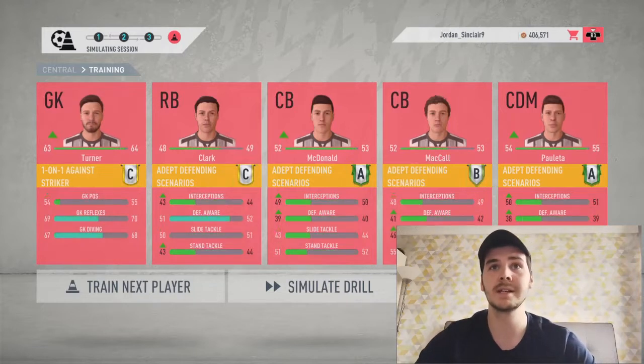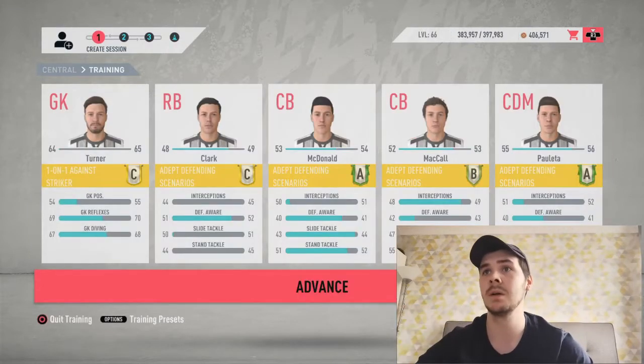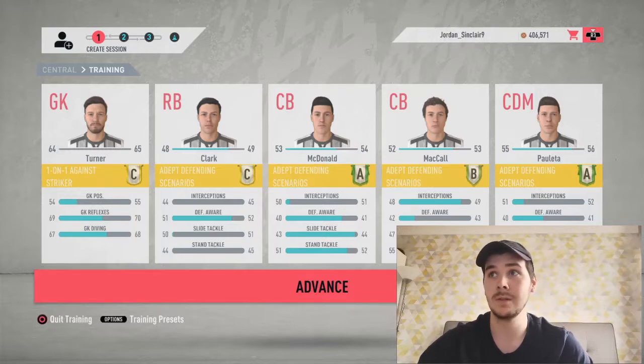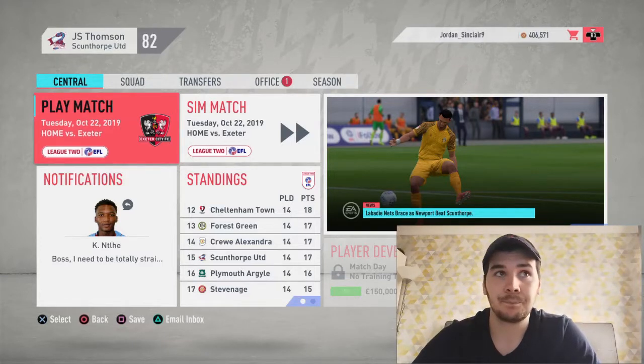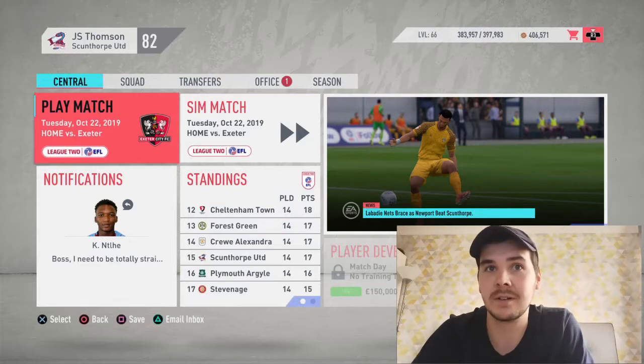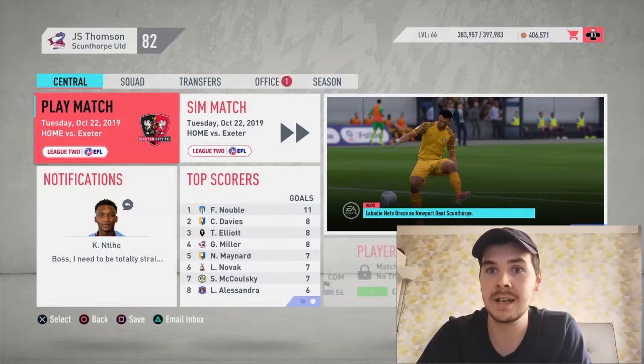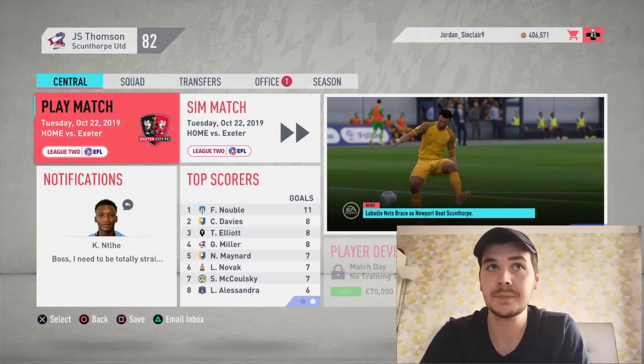Another training session - Turner up into 64, McDonald up into 53, Parletta up into 55, McCall nearly up to 53, McDonald nearly up to 54, and Clark nearly 49. Next round those guys should be moving up another one. Turner is definitely my best youth player in the team, performing tremendously and his stats are only going to improve. That brings us to a home game against Exeter - leaving the video there. Thanks for watching, don't forget to like and subscribe. Next episode I'm going to try to get some attackers in and might change up where my scouts are based.